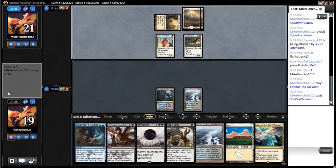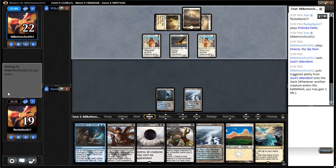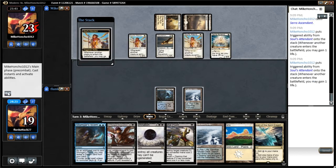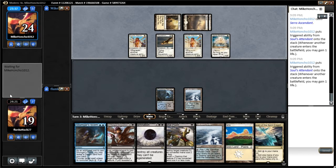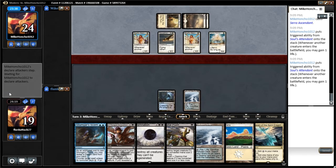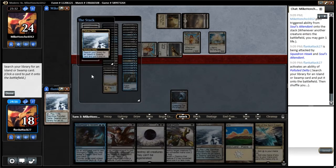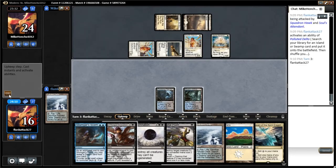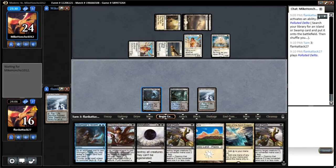Our opponent has an Emeria, which is not great. We don't really have a good answer for Emeria, game one especially. So we will definitely be getting some value out of the Damnation in a couple of turns here. Let's go ahead and get a Blue-Black land here. We have another Fatal Push — that's good, some more interaction.